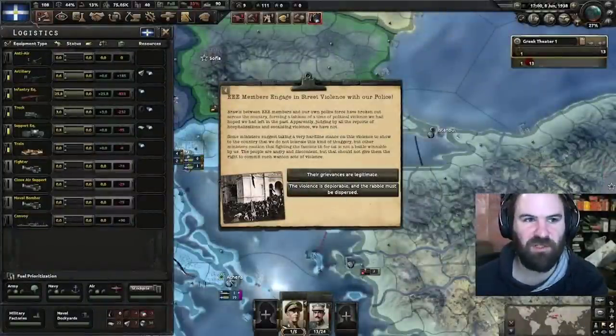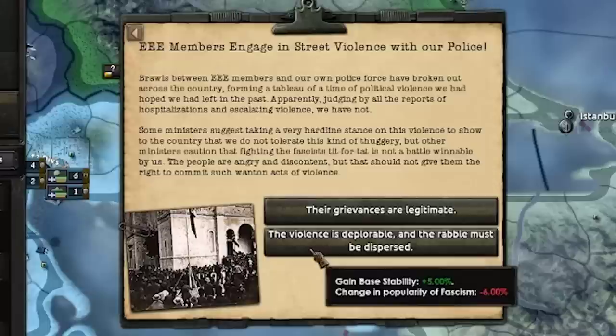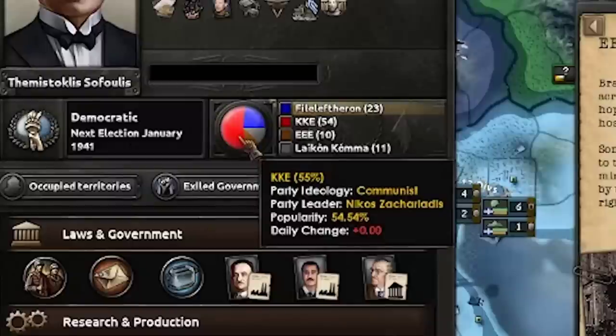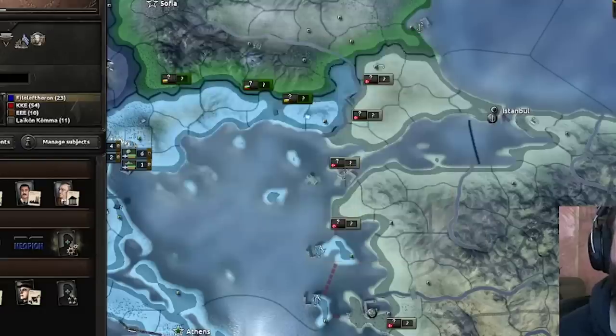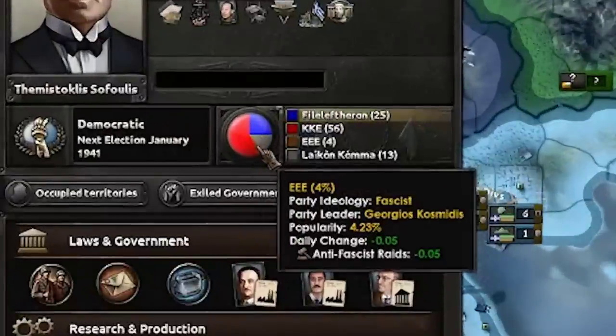So now we have a pretty good amount of trucks being created. We could use another so we can pump out more. After that, maybe some more artillery, support equipment, and then some towed anti-air to get a good stockpile building — maybe two or three on artillery, two on support, two on anti-air. Now that we took the increase in fascism before, we're at 10%, but if we take this option to gain stability we'll lose 6% fascism, putting us back down to 4%, and we'll still have good communism support. We now have 57% communism and only 4% fascism.